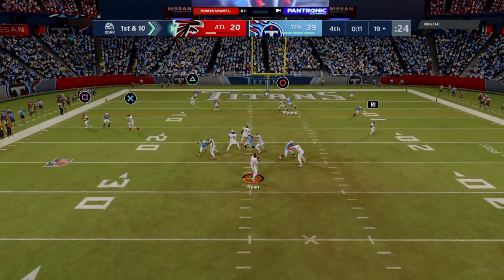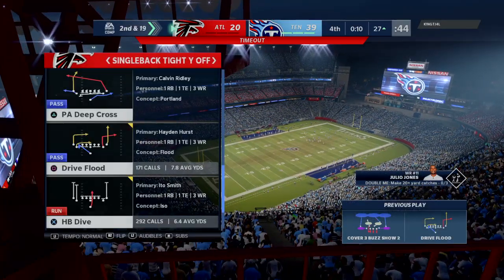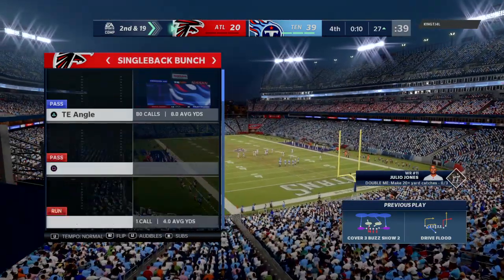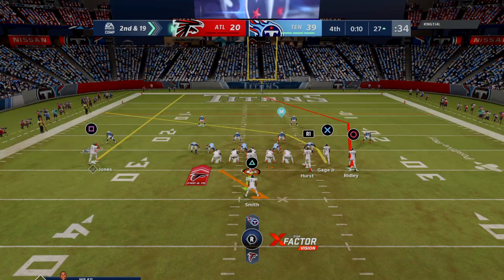From the red zone now, here's Ryan on first down — and he's going to go down. Back at the 27-yard line, he's sacked. A timeout coming in — this will be the final one, with 10 seconds remaining. After the sack, it's second and 19, and the road gets a bit tougher from here.